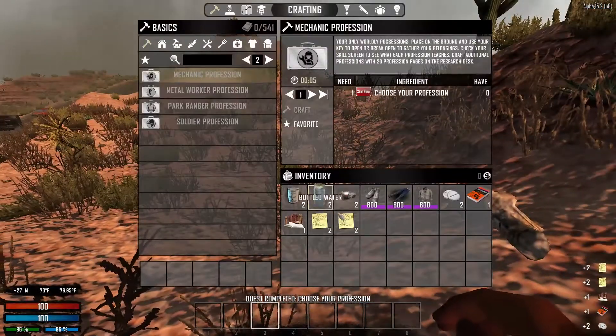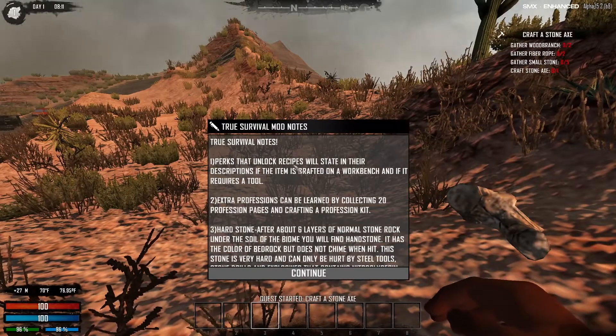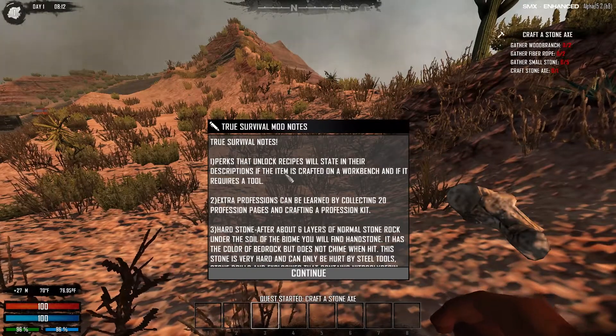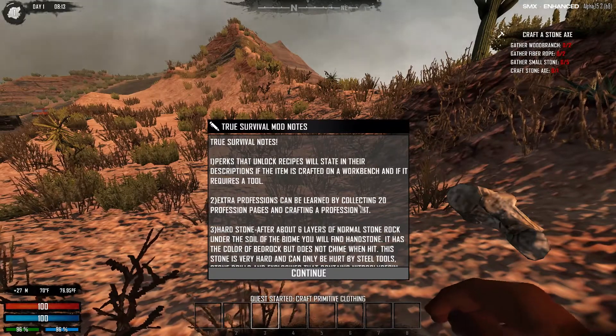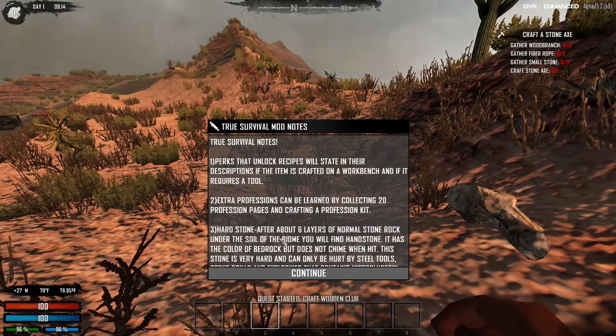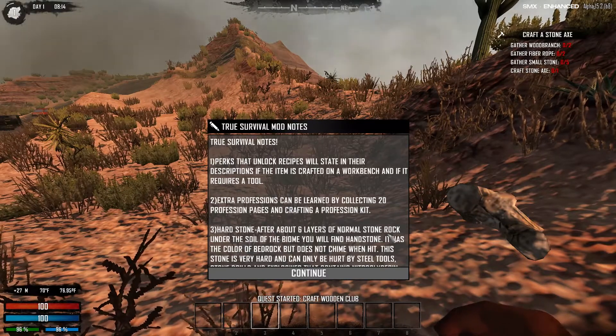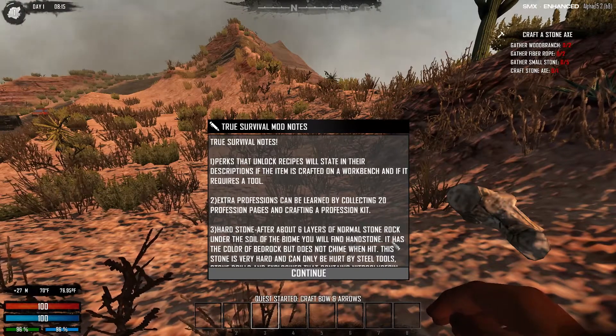Look what I get. Choose from perks that unlock recipes stated in their description, crafted on the workbench. If it requires extra professions, they can be learned by collecting 20 profession pages. Hard stone — after about six layers of normal stone rocks under the soil of the biome, you'll find hard stone. Under six layers, okay.